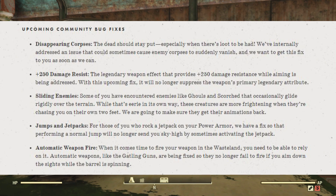Finally, sliding enemies. Some of you have encountered enemies like ghouls and scorched that occasionally glide rigidly over the terrain. While that's eerie in its own way, these creatures are more frightening when they're chasing you on their own two feet. We're going to make sure they get their animations back.